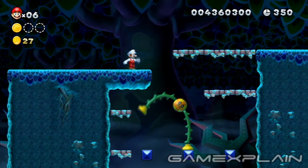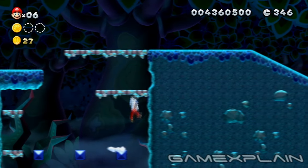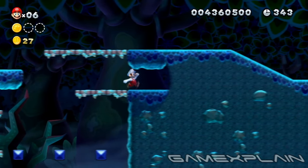Star Coin number 2 is located in the gap just ahead. Take down the bottom floor Bram Ball, then wall jump to the lower ledge to find the Star Coin hidden inside the right wall.